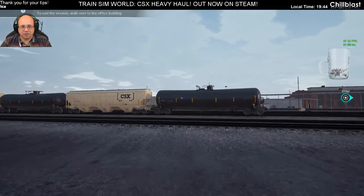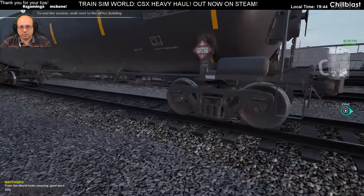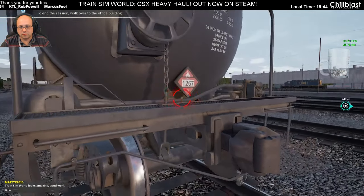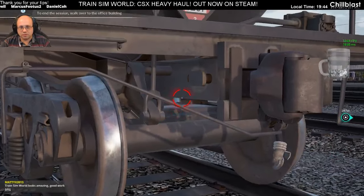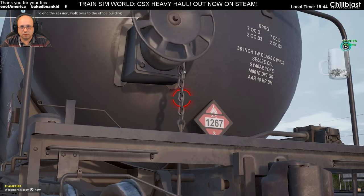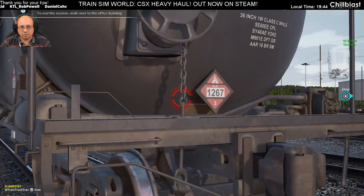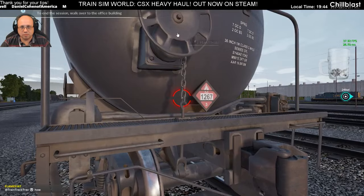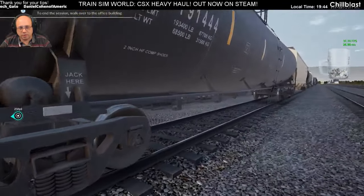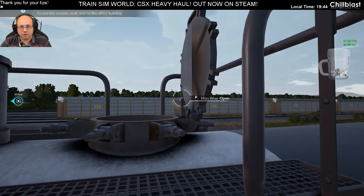What have we got over here? This is the tank car and the three-bay covered hopper. You can see it operating all the mechanics. If it's got a ladder, you can probably climb that ladder. You can also open that.